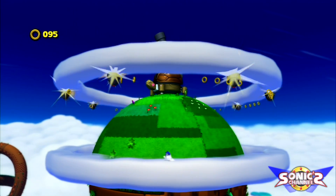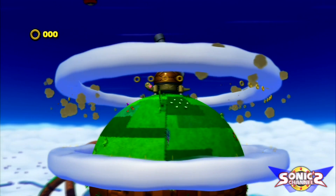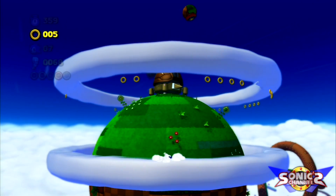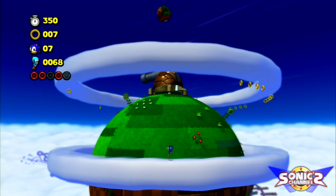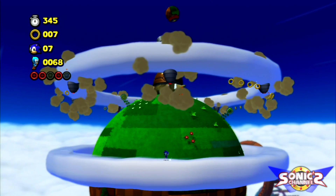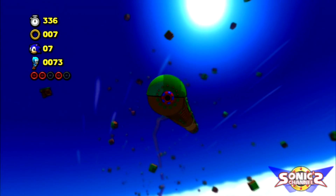Giant turtle back there. Basically what you do is just hit those little missiles they're shooting out and it'll pop back up — then hit him. I have no idea how Sonic is pulling that off, but yeah, that's how it works. Sonic is cool like that — he can do whatever he wants. Okay, here's the last hit. The spring appeared right on me. Let's go on the underside here.